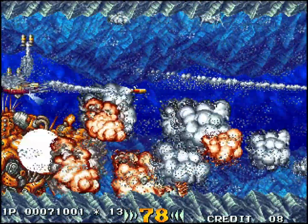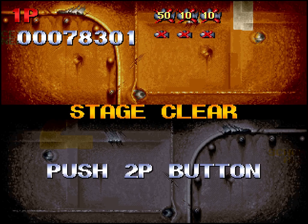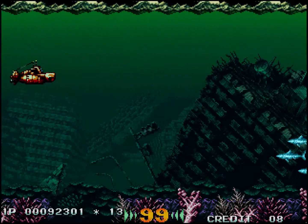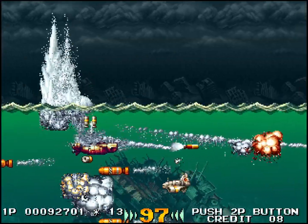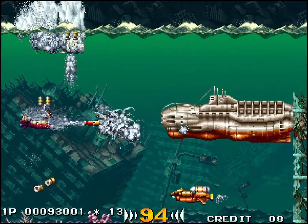Je vous ai parlé des bonus : les bonus A et M, les bonus rouges c'est les torpilles pour l'arme principale. La bleue c'est les torpilles subsoniques avec la traînée en hélice. Et les verts c'est les torpilles à fragmentation qui lâchent plein de petits morceaux. On peut jouer à un ou deux joueurs, et quand on joue à deux, celui qui a battu le boss a une petite écusson sur sa carlingue. Plus on a tiré sur le boss, plus on a de points.